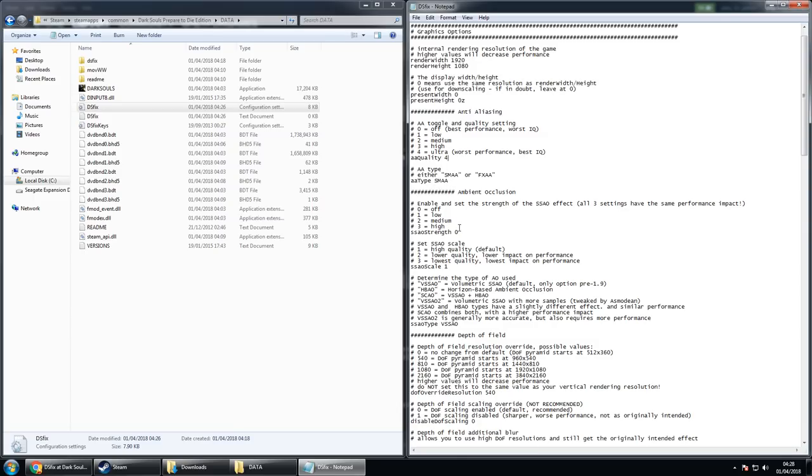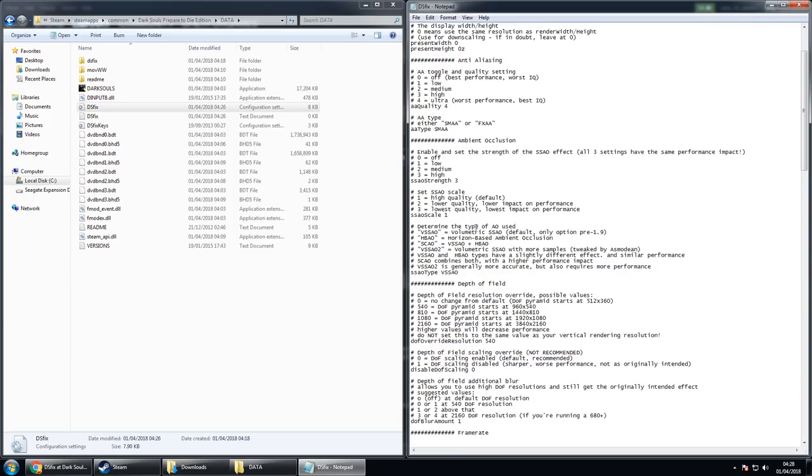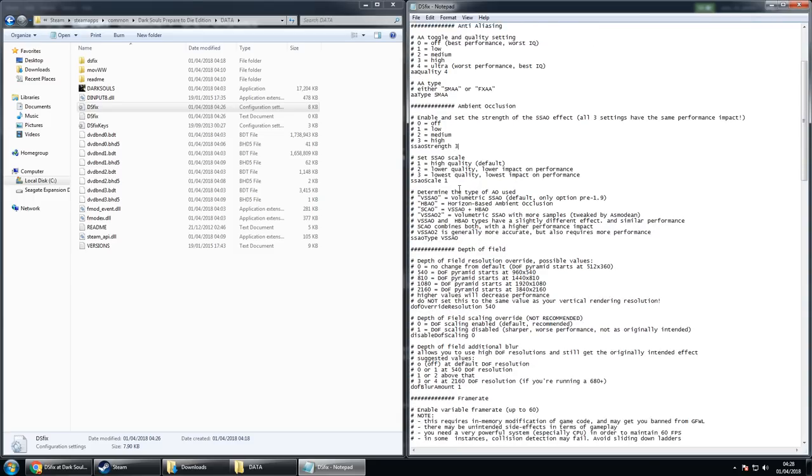Next, ambient occlusion: set that to strip 3 high, and then the SSAO scale to 1, which is the highest. For the type of ambient occlusion, I'm putting mine to VSSAO2, but you can mess about with all the different types since they all look a little bit different — some give a slightly dark, bordered shadow. It's down to personal preference, so change it if you don't like the look.